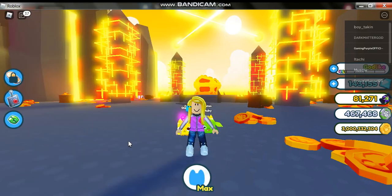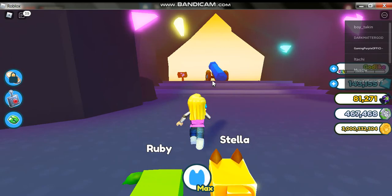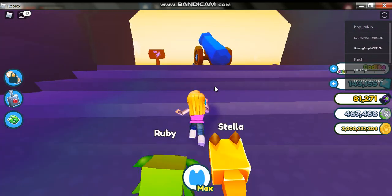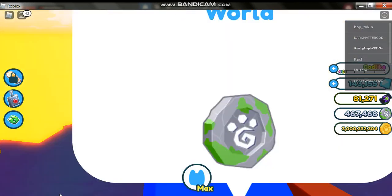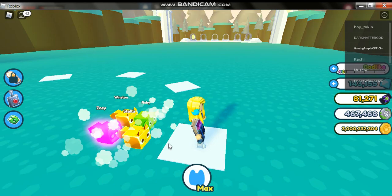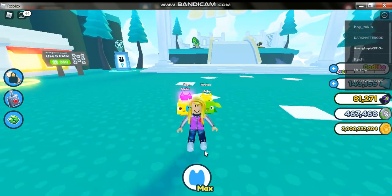We ended up here and we have this one — this is the teleporter, I guess. We're gonna go over here and boom — traveling to Fantasy World. There are a lot of amazing things in Pet Simulator X.